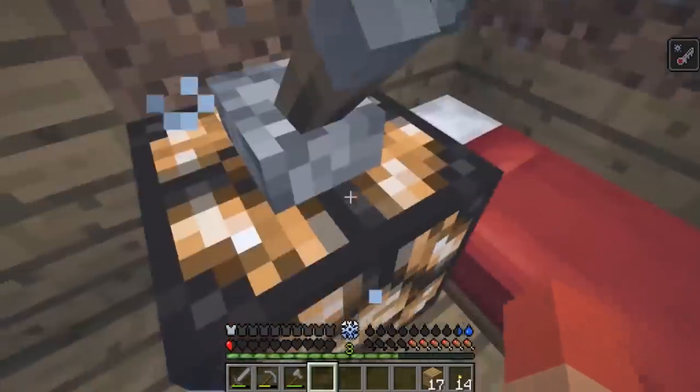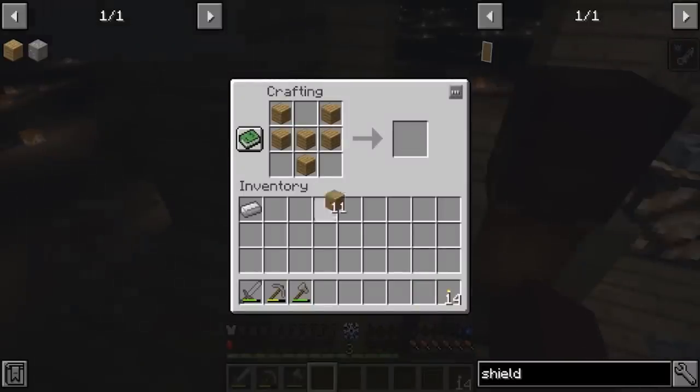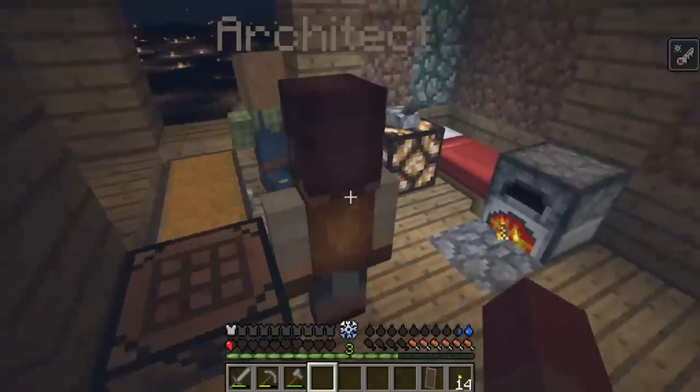And we have the iron piece right here to the crafting table. Let's make a shield — that'll help immensely. I think it was like this, right? Boom. Yes! We have a shield.